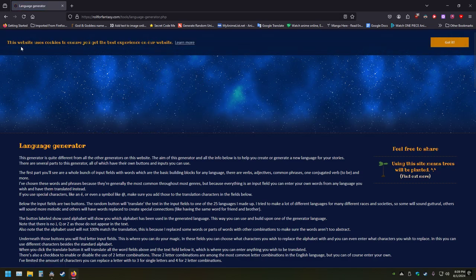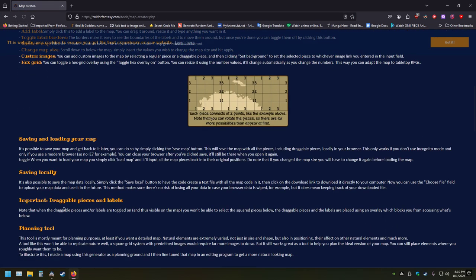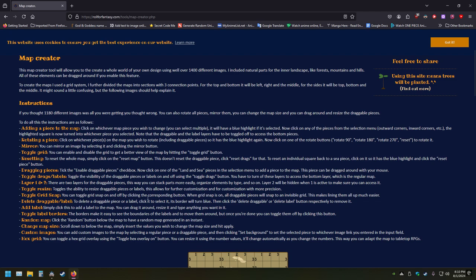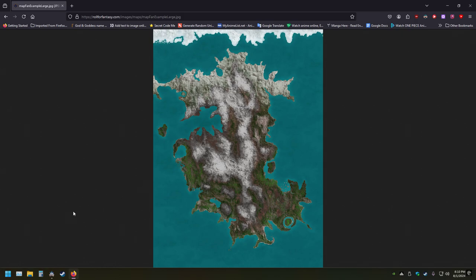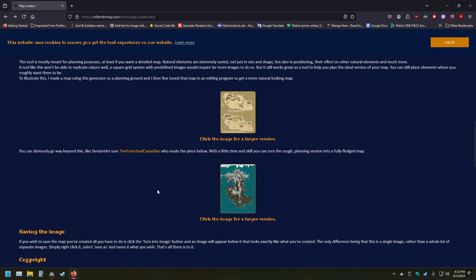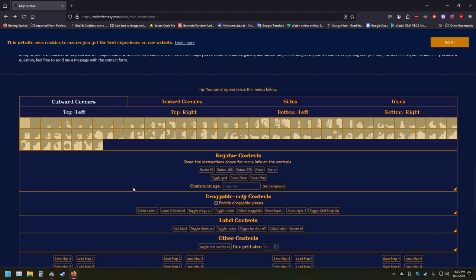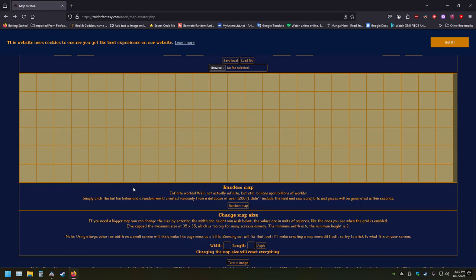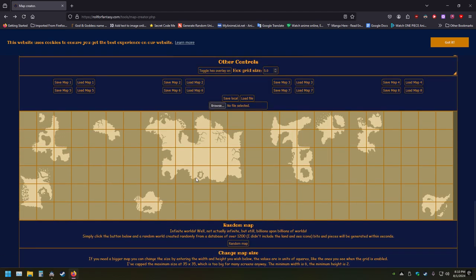Wait a minute — did I find my world map generator? I'm intrigued by this — what the hell is this? Did I actually find a world map generator?